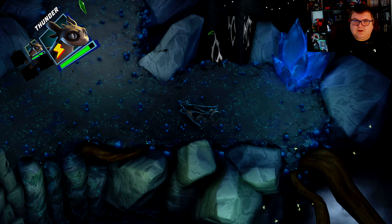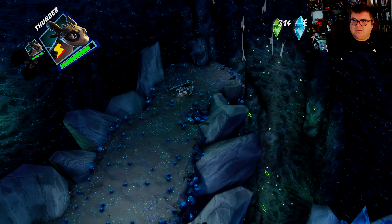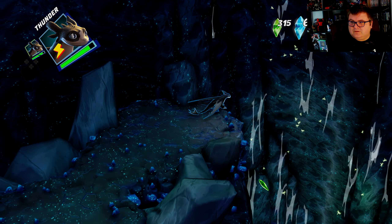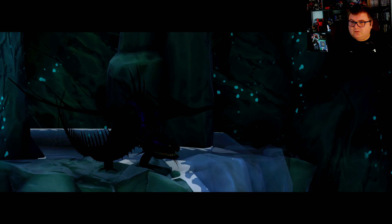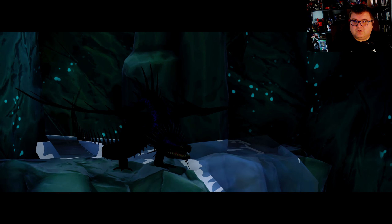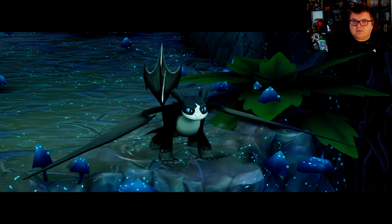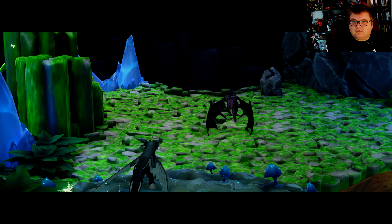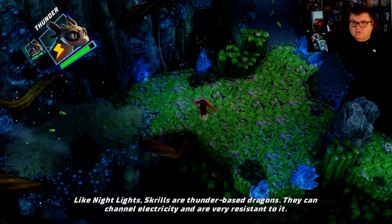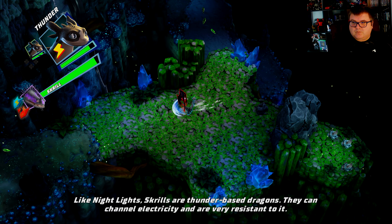I think this new entry is more about the dragons themselves. It's a spiky black or purple dragon — Skrills are thunder-based dragons. They can channel electricity and are very resistant to it.